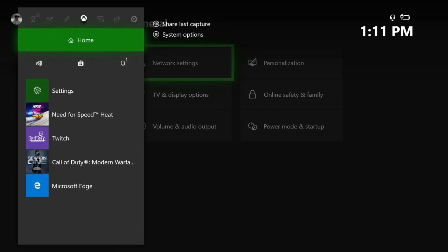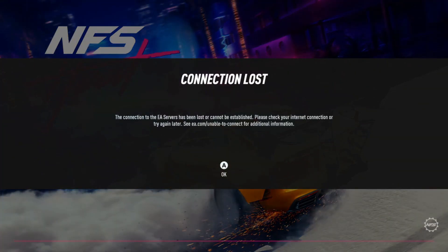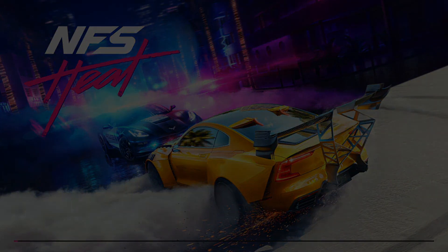Go back online. Once you guys are back online, go back over to Need for Speed, and when you do that a pop-up with a connection loss — whatever it is — is gonna throw you guys offline. It's not gonna exit the game or anything.